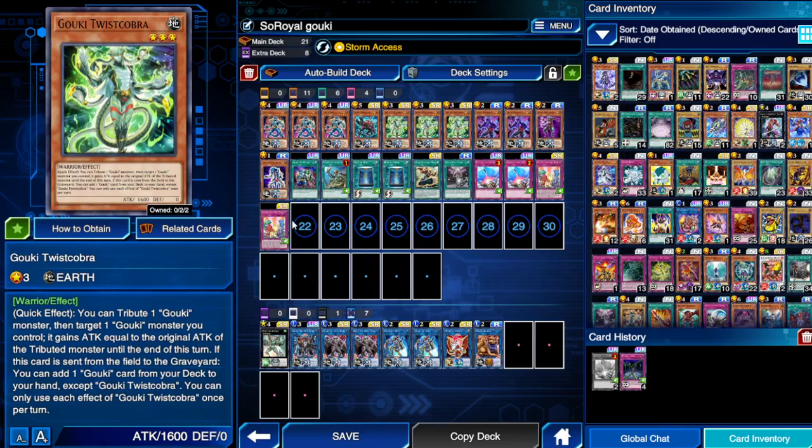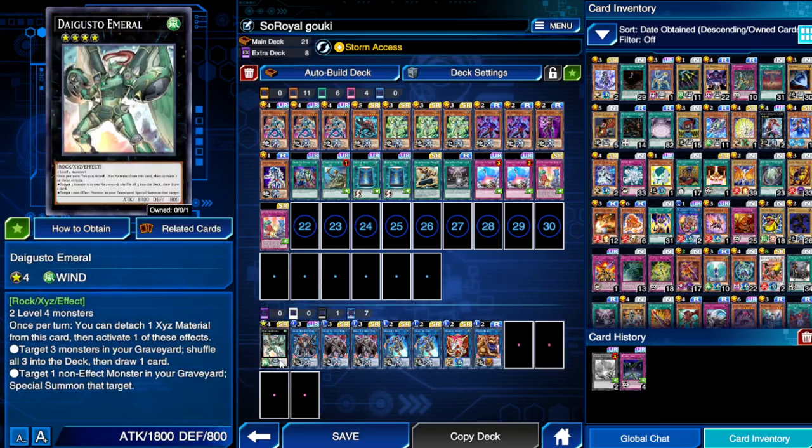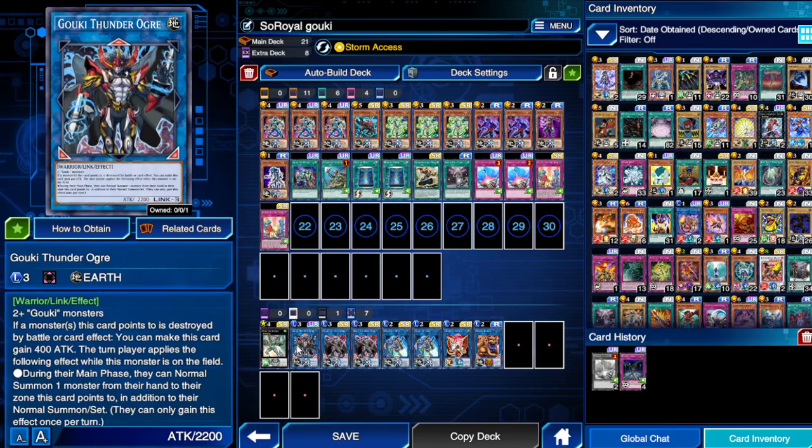Super Team Buddy Force can also bring back the link monsters, which is great. In my extra deck I have one Emerald — out of all the games I've played I've never used it, so that slot could be anything. Thunder Ogre — just one, that's all you need, because you don't always summon him.